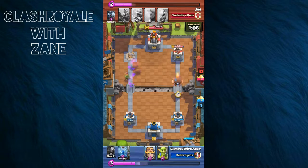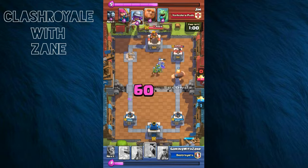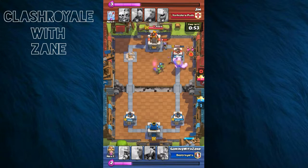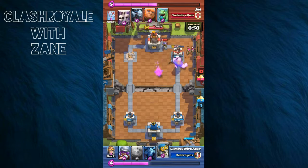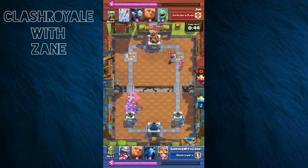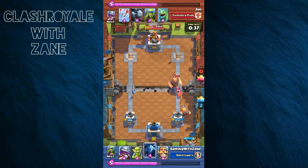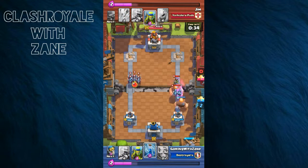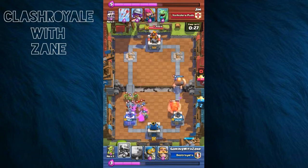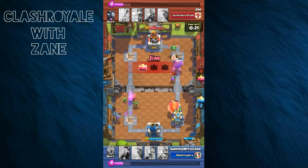Here comes the Goblin, and then Goblins, a Knight, and a Giant from him. This match came down to the wire. I didn't have enough power to take on this level nine. On the right he's got a huge push going — and the split second I dropped my Zap, he dropped the Minion Horde and Spear Gobs.